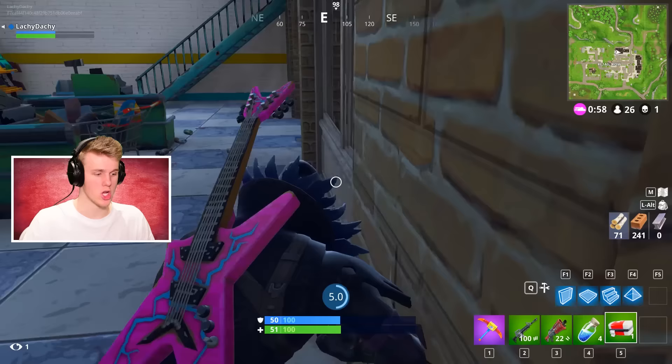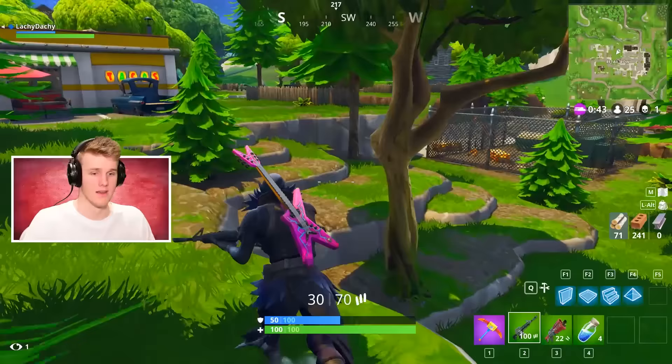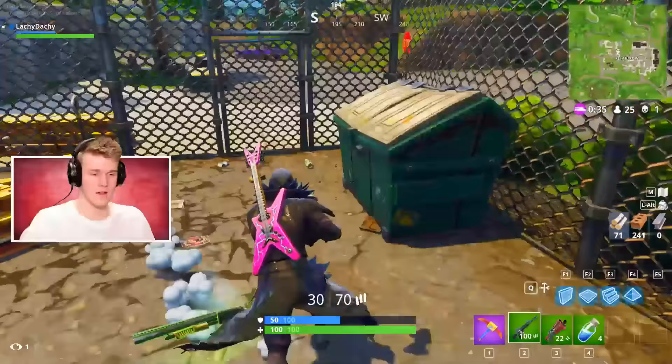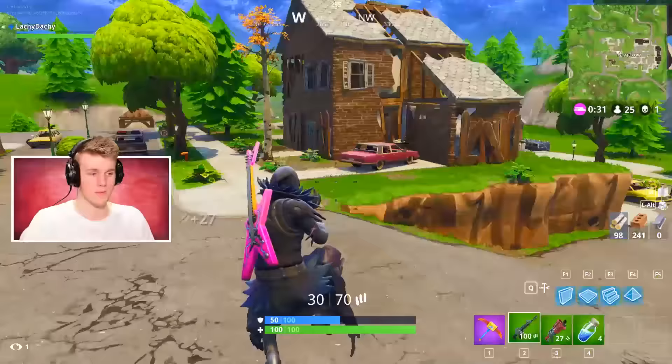We've got ARs, we've got shotguns, we've got mini shields, we've got building resources - we're officially in the game now. So if we can kill a couple of high value targets that are carrying a lot of resources, then we should be sitting quite pretty. I would like to hope. But I can't find anyone for some reason - why is that?